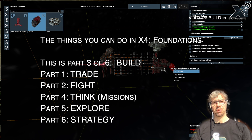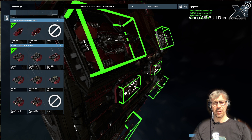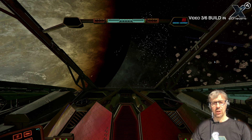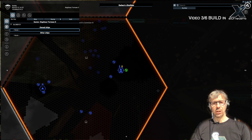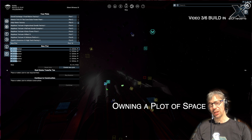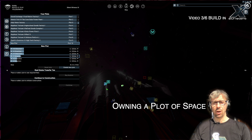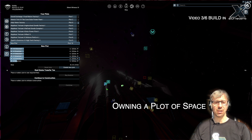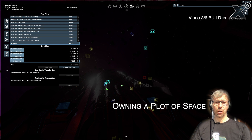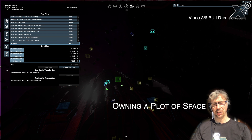The next player type is the builder, and building is now a very important part of X4. You can first get a plot for building your own station, which is basically just reserving the space. You have to be careful where you do that because it could be pricey and cost money to just reserve space for a station, depending on what faction owns the space. You can just ignore that and simply reserve the plot anyway, but in that case you might upset the faction and sooner or later they might attack you.